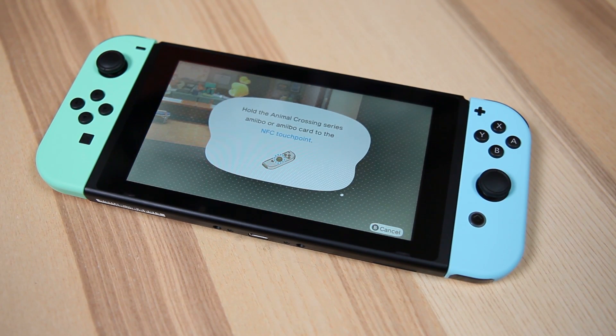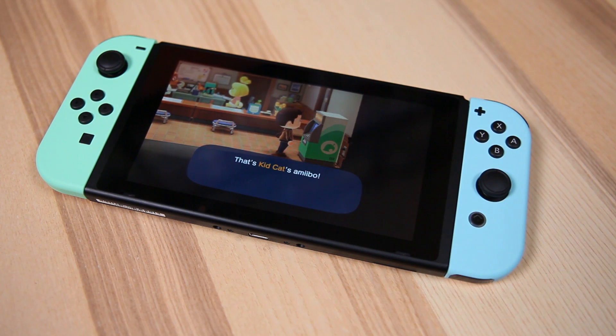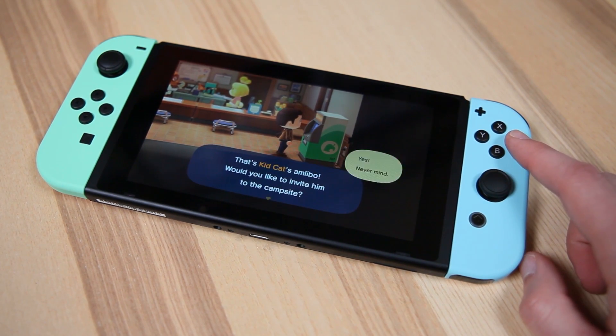We won't go into too many details about how this exactly works, as Alex and I have both made videos on amiibo compatibility with Animal Crossing: New Horizons — links are in the description below. Basically, long story short, you can take one of these handy cards, scan it into your New Horizons game, and the character on the front will come hang out at your campsite. Talk to them enough and give them the right items, and you can convince them to come live in your town — which is super handy given how many villager options there are.